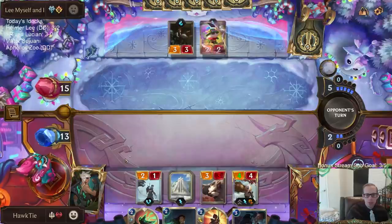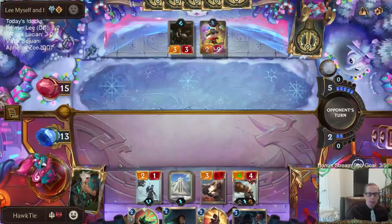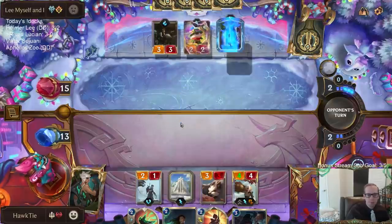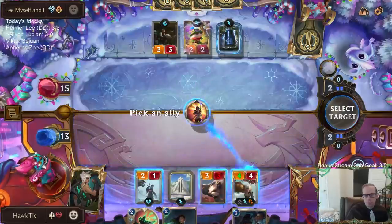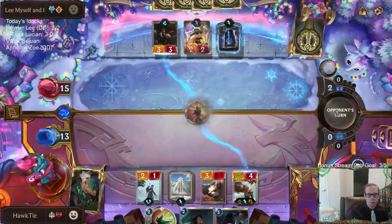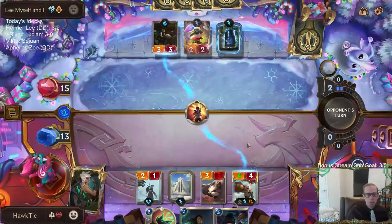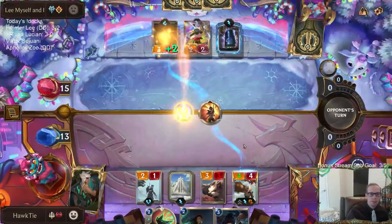Because if I do try to Single Combat the Teemo, then they play Get Excited and kill my Badger Bear, then Teemo levels up and it's just all really bad for me. If they have a Get Excited, Gotcha, or just another Frostbite card — we just saw them play Brittle Steel. By allowing them to strike, that's not the worst case scenario of just five Puff Caps. And for two mana, Brittle Steel — they would have to have Troll Chant here. That's the only card now. They had it.